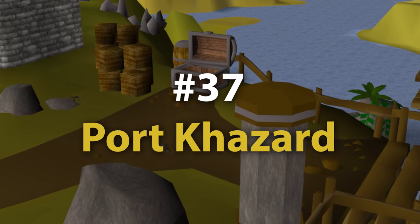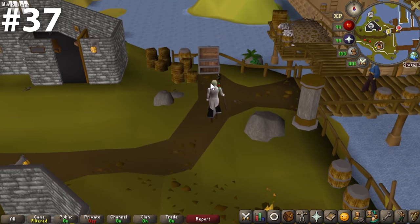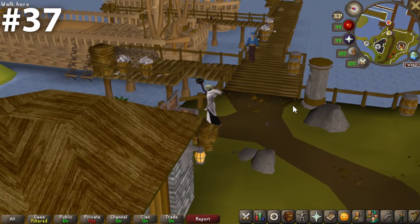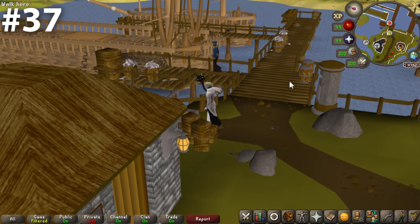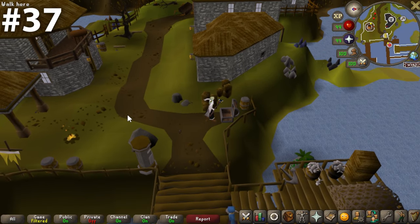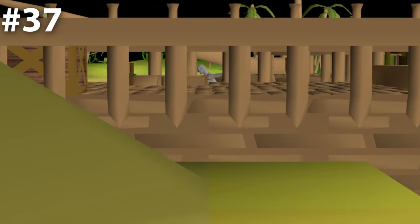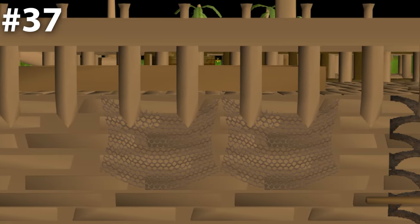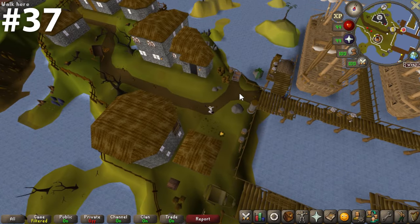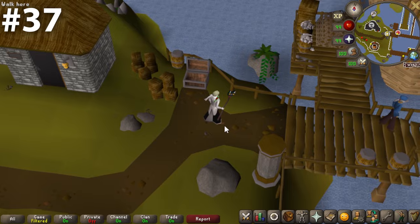Coming in at number 37, we have the Port Cazard bank chest, aka the Fishing Trawler bank chest. Out of all the bank chests near a body of water, this is absolutely far and above the worst one. It unfortunately finds itself so far down the list because of its association with Fishing Trawler, the unequivocally worst minigame in RuneScape. There's nothing spectacular about it — it's just kind of shoved over next to the docks.